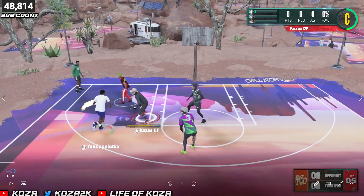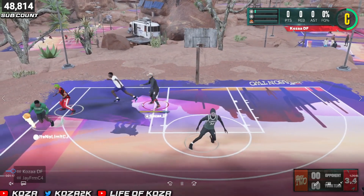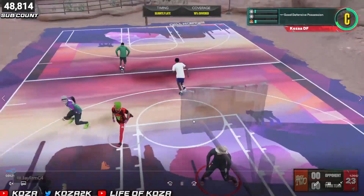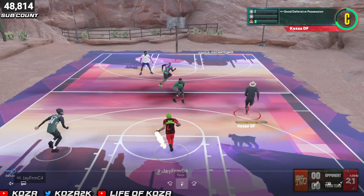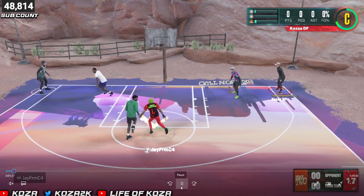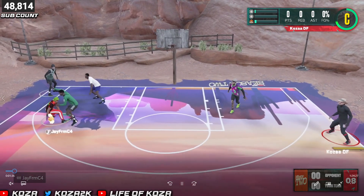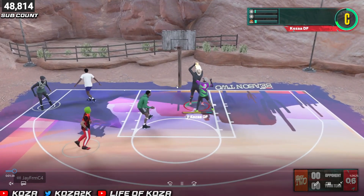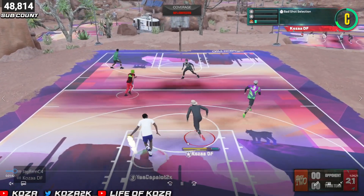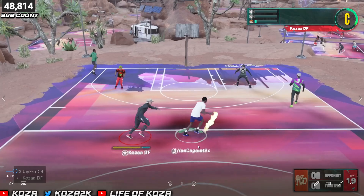I'm still sitting on him — I know people want to get to the paint, I'm sitting on it. Clock's winding down, they have to take a contested fade. Me and Biz both get the box out — make sure y'all are getting your box outs, you wonder why you lose boards. CJ plays really good defense here; Jay calls a cut with the clock winding down. I catch a lot of grenades this game — I shoot pretty bad — but he hits a shot. People want to get to the rim; stop them by sitting back.